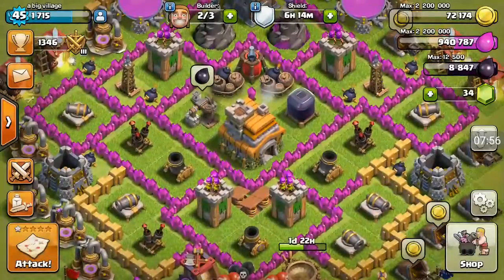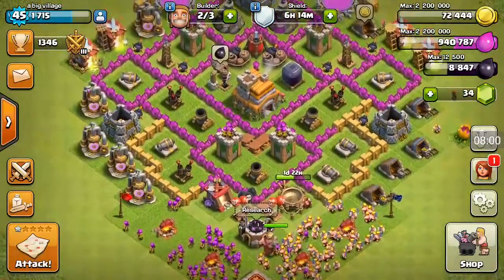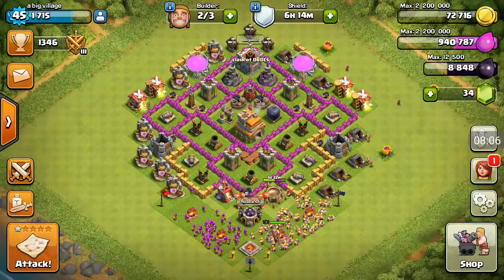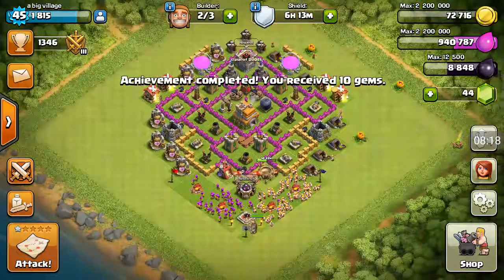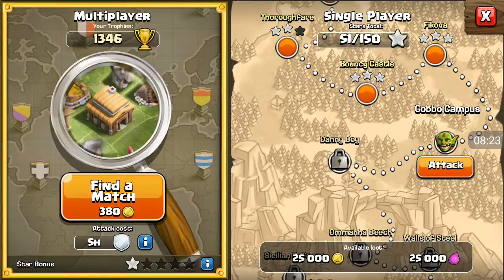My king is actually still awake — I actually thought the king was going to fall asleep, but I was wrong. The king is still awake. And I've got an achievement: win 15 stars on the campaign map. I'm going to be collecting all of those free gems — thank you very much. And now I'm going to attack another goblin base.